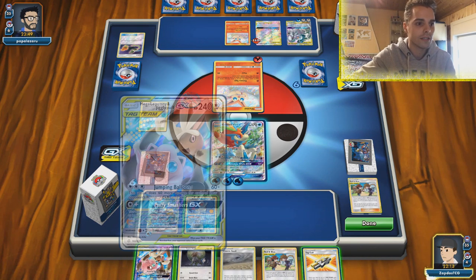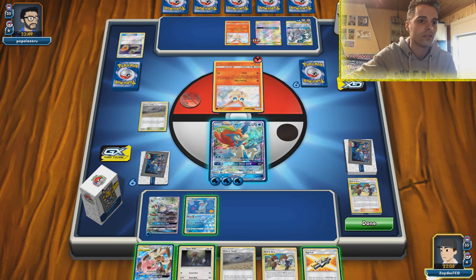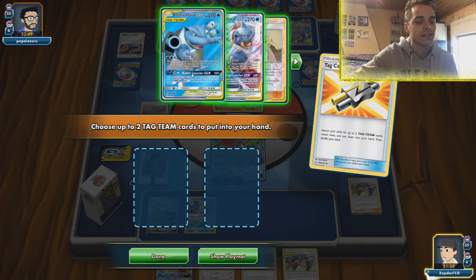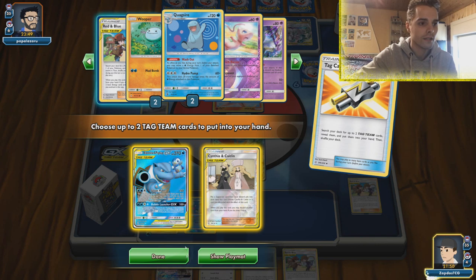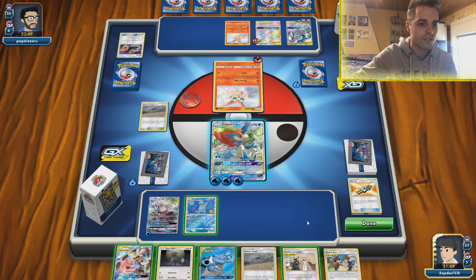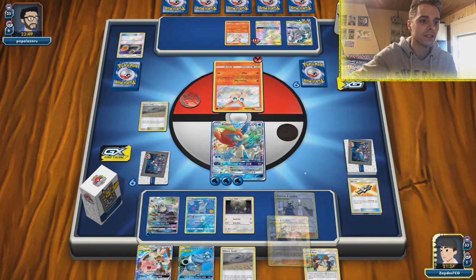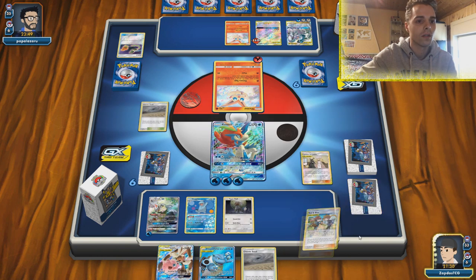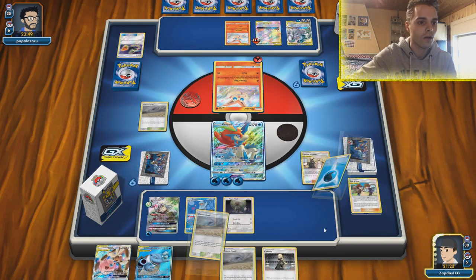This guy smacks 60 damage plus 60 more for each GX the opponent has in play. He has two in play, so that means 180 damage — not what we want at this point. We can Tackle and get Blastoise and Piplup. We also have Mallow and Lana, Cynthia, and Caitlin. He's probably gonna use Altered Creation GX, so we might as well smack down another Type Null. We'll use Cynthia and Caitlin, and discard Red and Blue since we won't be needing that at this point. Drawing cards.